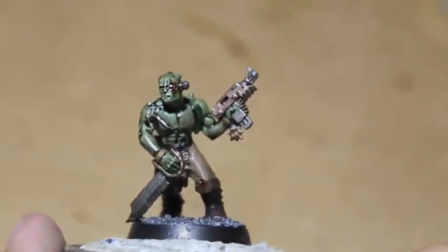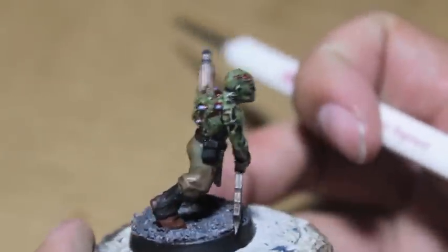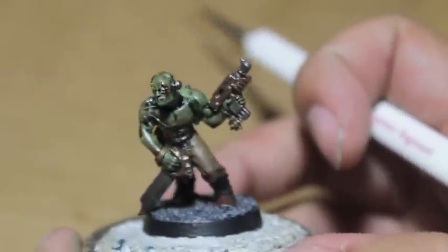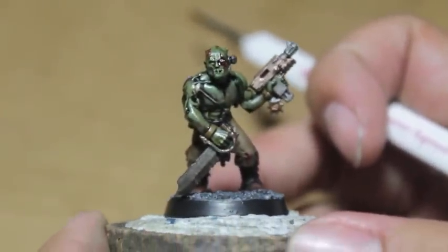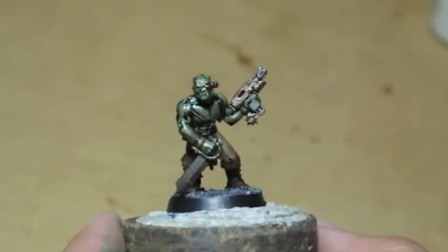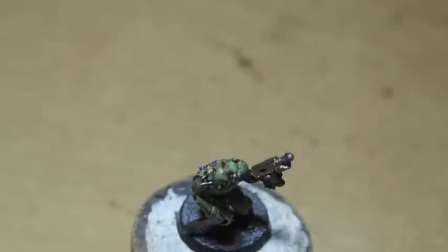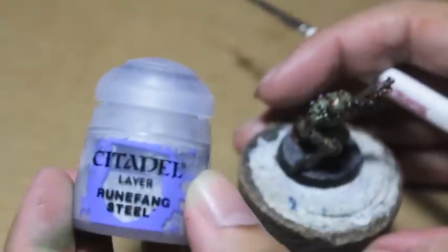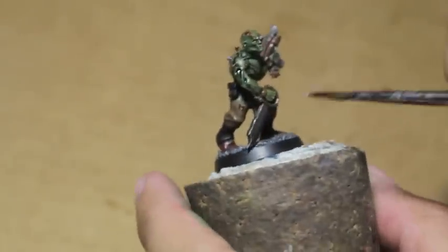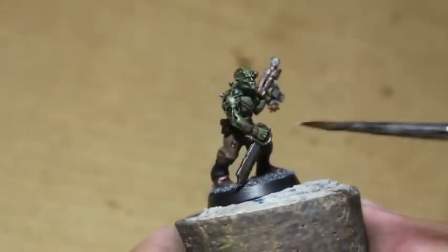So now our little zombie looks like this. All we have to do is really fill the vials with stuff and then we'll be good to go. I'm going to finish his base. Let's see what else we can do before we cut this video short. I'm going to take some Runefang Steel, which is the new Mithril Silver, and we're going to edge all of the metallics. Just going to highlight the edges of the knife here.